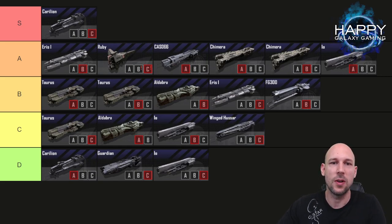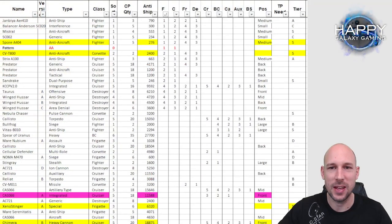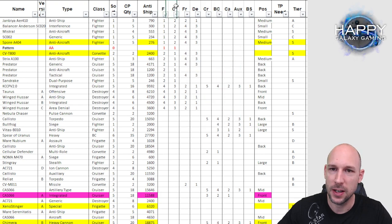There's one thing we need to know when looking at frontline ships. We have to switch over briefly to the Excel sheet — apologies, it's not formatted nicely, just a quick reference. We have the attack priority here: fighters, corvettes, frigates, destroyers, cruisers, battlecruisers, and so on.